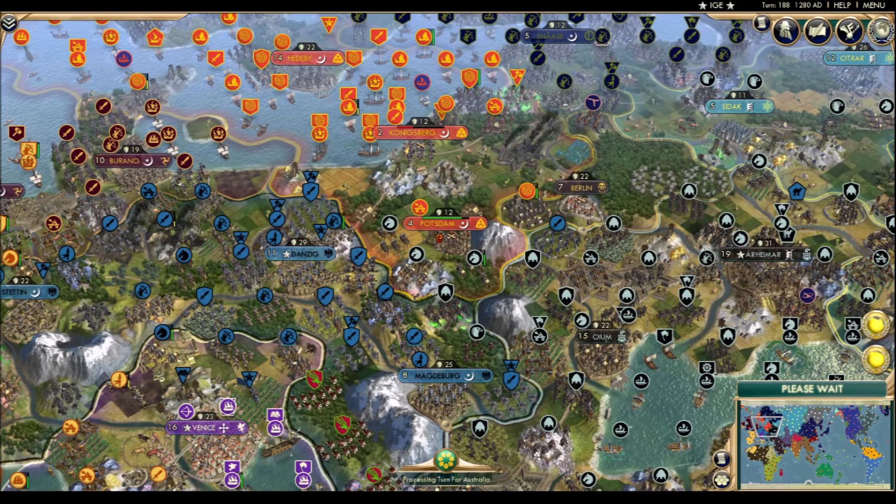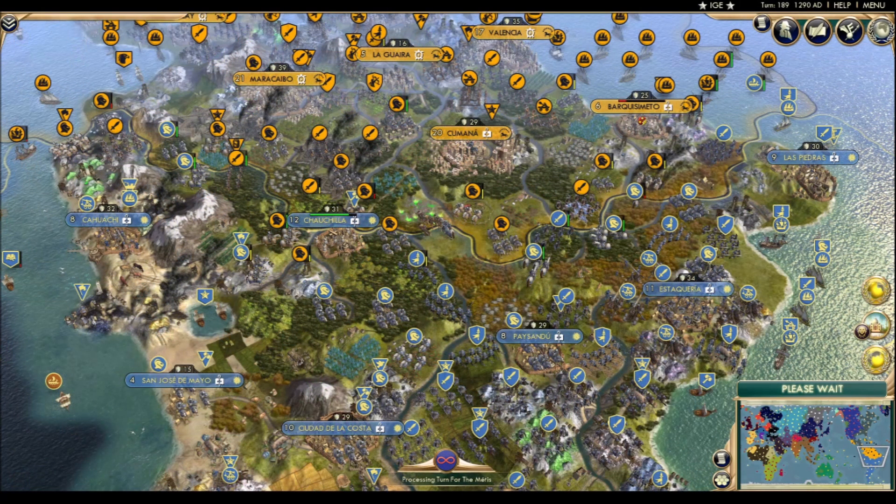Save for one knight, one swordsman, and one trireme, the invading Uruguayan force has been expelled from Venezuela. Watch out for that swordsman though, as depending on the AI turn orders, they could make a cheeky stab at Barco Someto. It would immediately revert back, but would give enough time for La Vieja to take a few propaganda photos of the indifferent sun flag flying over the city.